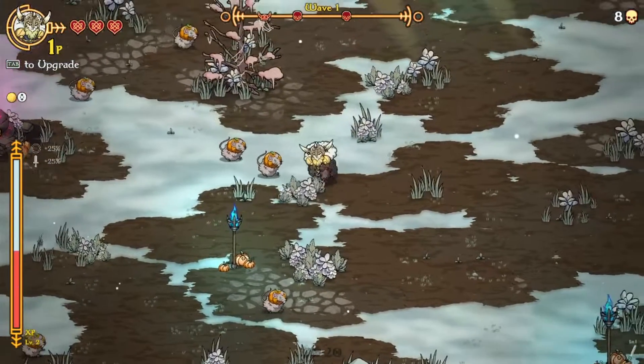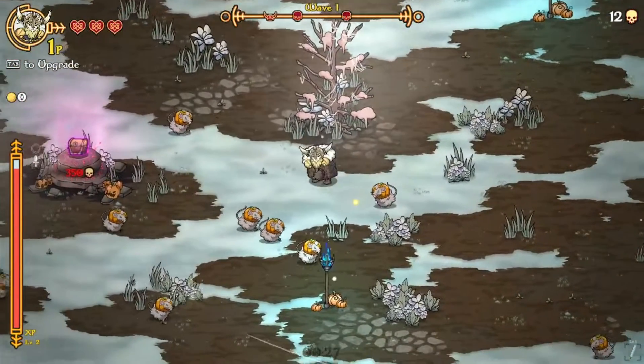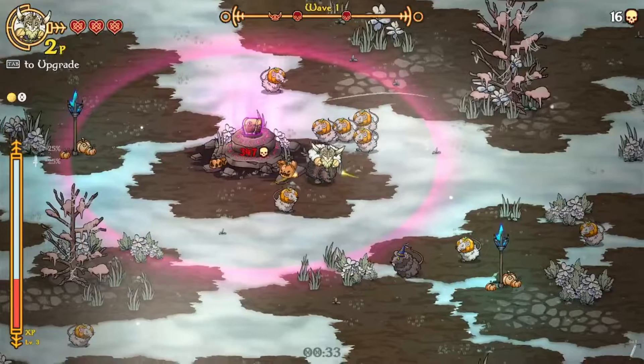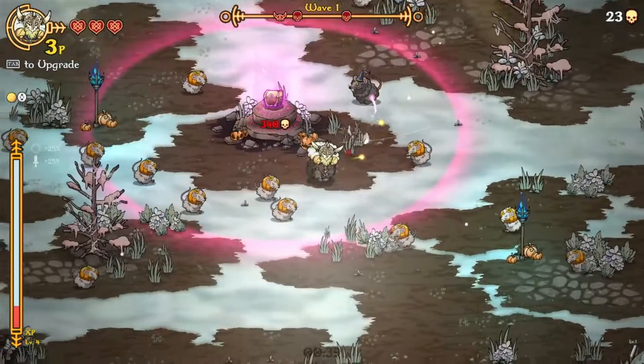So we're just playing as the basic starting man — I forgot his name. I should have just looked at it as we were going. I guess I should probably fight the rats around the treasure chest so we can actually get some stats and stuff, because this is an epic chest to start with. That's pretty sick. Oh, look at the little wizard hats on the big fat rats. Oh, that's cute.